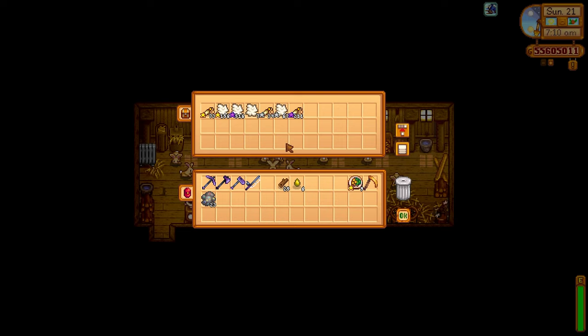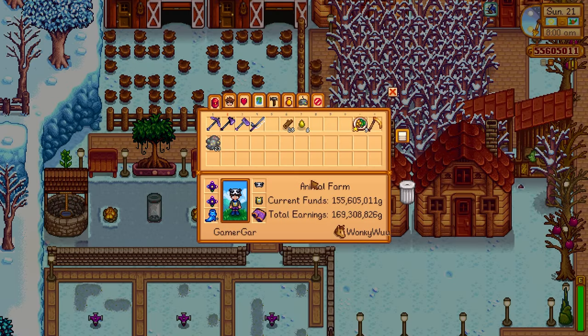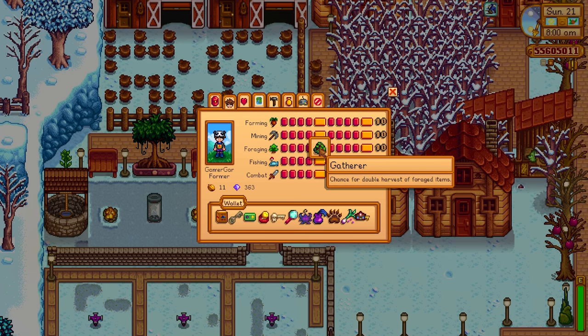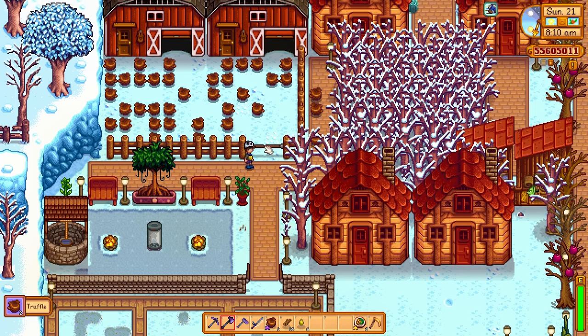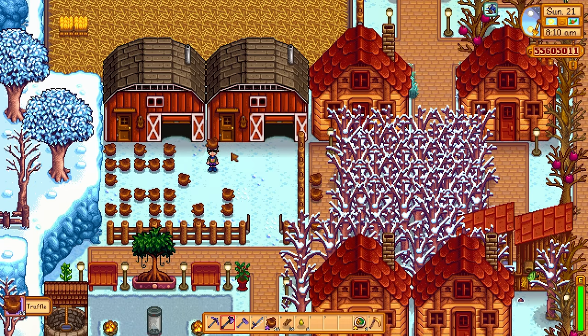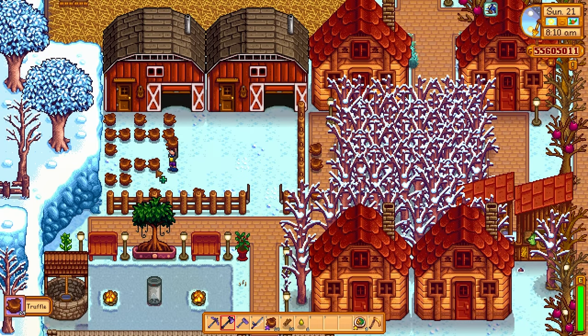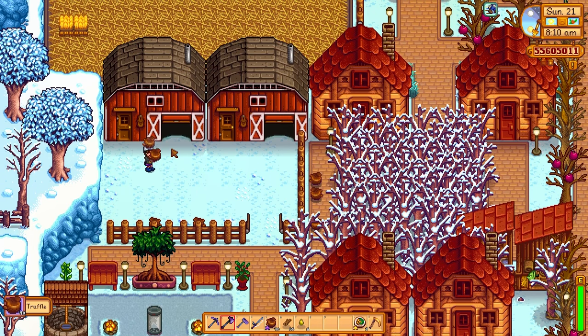Next up, honorable mention — rabbits' feet. If you reach max friendship with your rabbits, there's a very good chance they'll generate a rabbit's foot instead of wool. I'm also going to showcase the pigs. I have the gatherer profession and the botanist profession, which means I have a chance to pick up double the forageables and every forageable I pick up will be iridium quality. Also, if the pigs are at max friendship, they have about a 66% chance to find an additional truffle for you — best case scenario you can net four truffles from one pig per day.